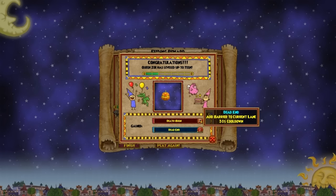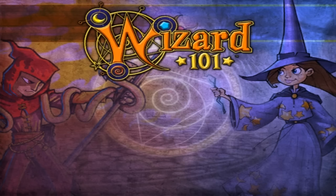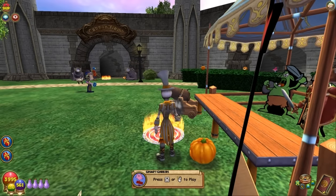I got Dead End - add barrier to current lane, 30 second cooldown. I actually got two of these in the pack opening, so I may train the second one if I don't like the talents on the first one. We'll have to see how it goes. All right, I will be right back with Zoe's adult level.